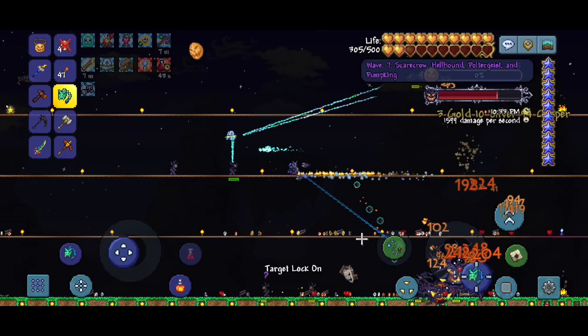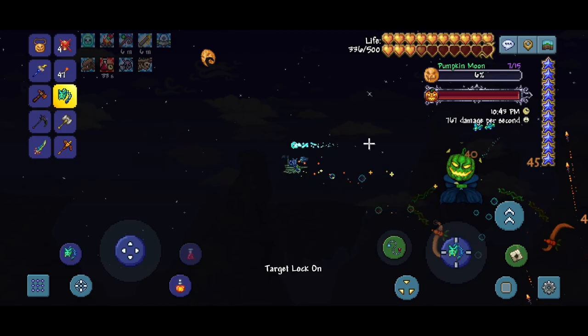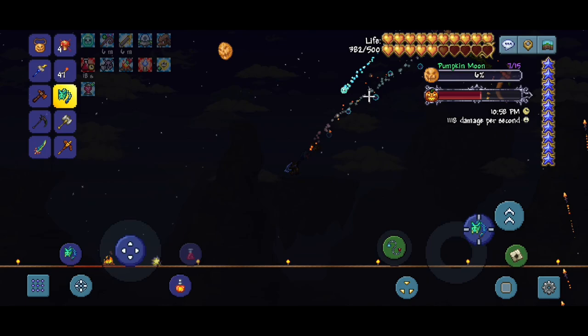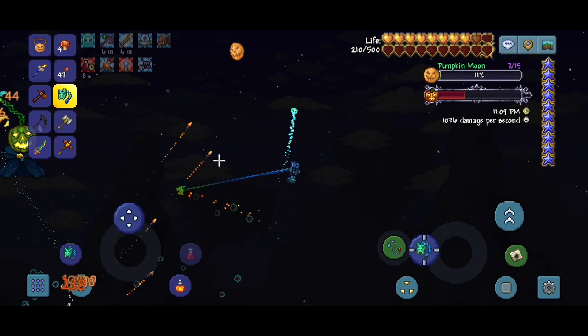The Pumpkin King should spawn in this wave. There it is! I'm not sure if we should use the mount or not — we'll try without it for now. It's not so bad for now. I think it's going to get quite a bit harder when multiple of them spawn. Actually, I'm taking quite a bit of damage.